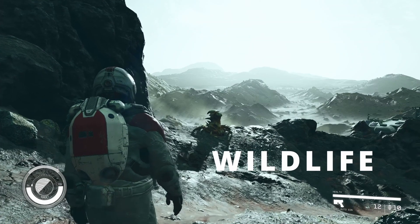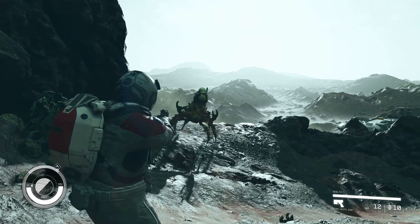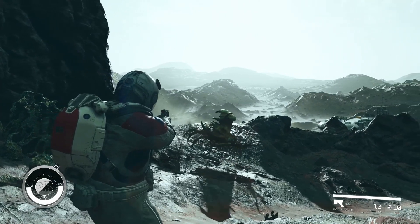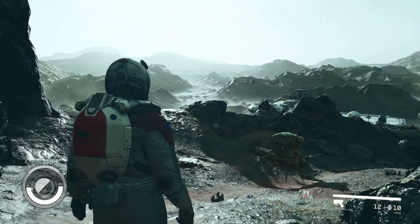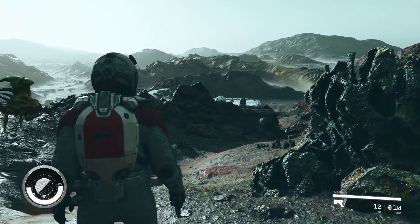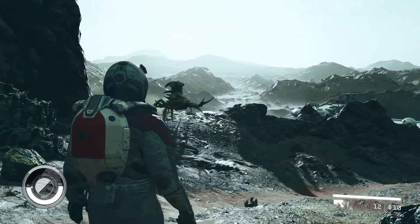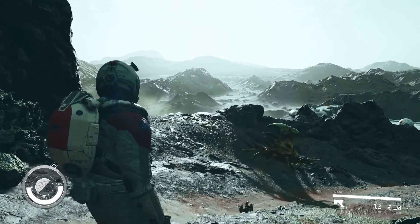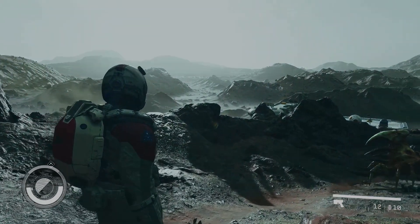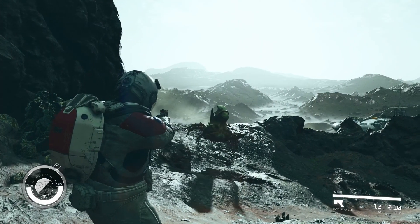Next we come across wildlife which seems to be native to Crete, which begs the question: with over 1000 planets, what percentage of them will actually have wildlife, and will we see differences between them as we go from planet to planet? The key thing to take away from this interaction is not everything you come across will be hostile. Some might be if you get too close, some might be if they perceive you as a threat, and some might be if they perceive you as just being weak.